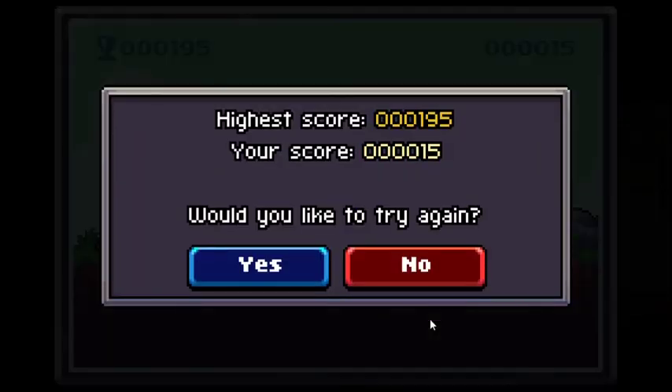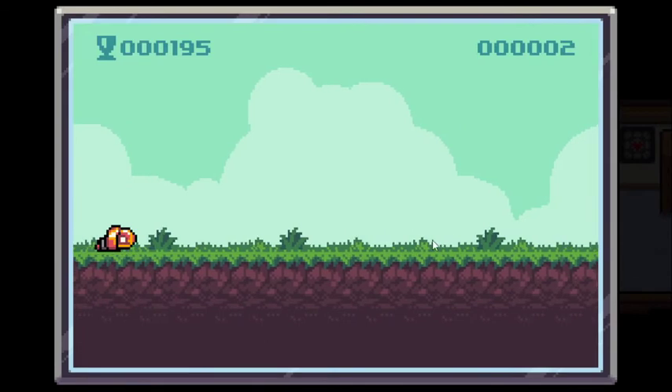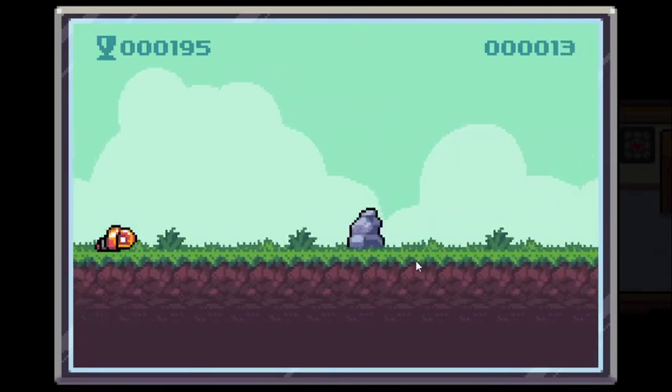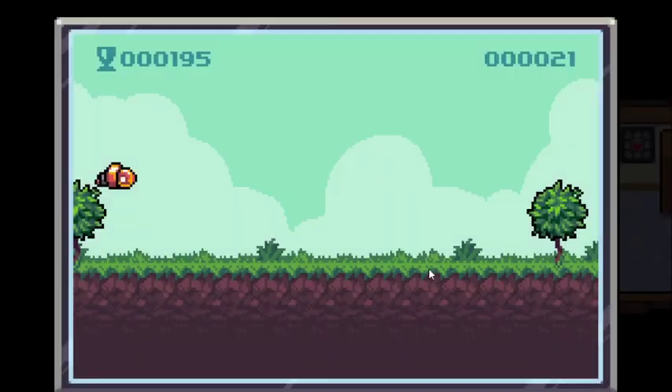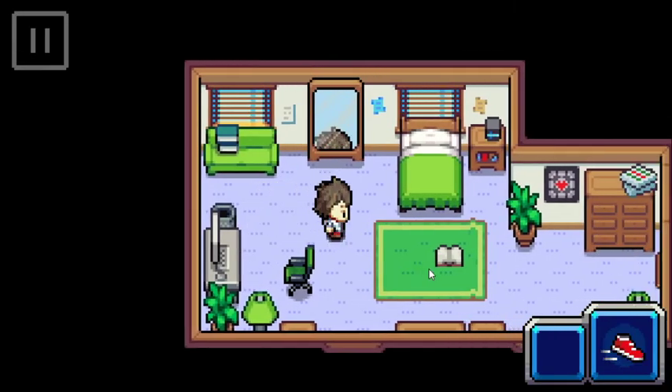My spacebar doesn't really work well, but you can do better than me. Your high score is up there in the top left, and you can actually post it in the Discord so that everybody can see your high score and earn bragging rights.